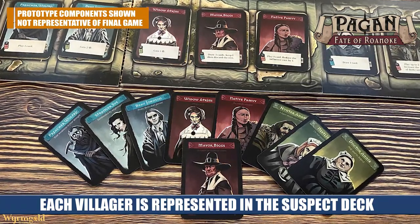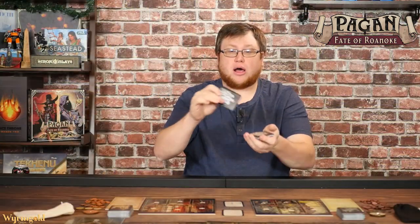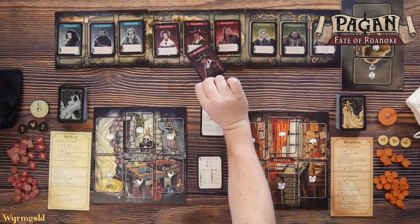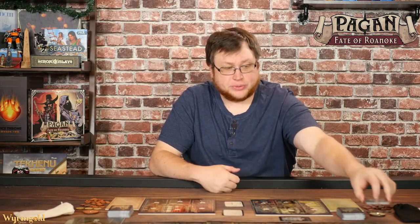This suspect deck is going to determine who the witch actually is. They're hiding out among the population of Roanoke, so they are one of these nine characters. The witch draws the top card of this deck in secret — for this demonstration the witch is Mayor Biggs. The witch places the card face down in front of them. The rest of the suspects go back into a deck the witch hunter can draw from. Every time the witch hunter draws one of these cards they're ruling out a suspect, because if the card is in the deck it can't be in front of the witch.